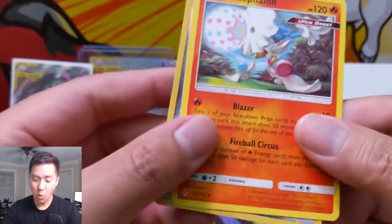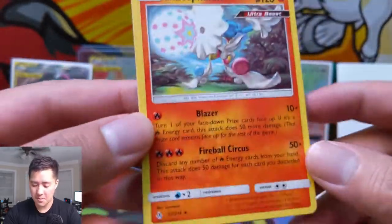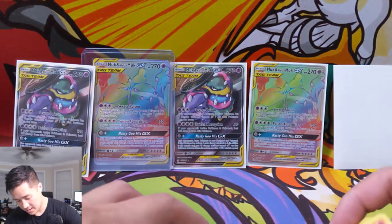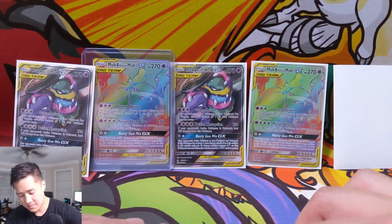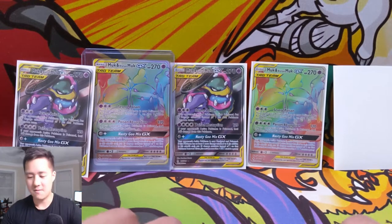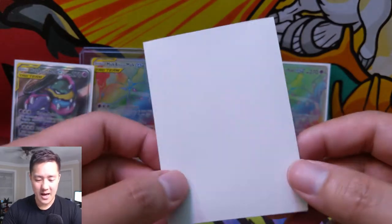For our last pack, can we get some last-pack magic? Blacephalon — that's a very good regular rare, might be the best one as far as regular rares go. It's a pretty strong card. Both Blacephalon forms are always scary, even the regular rare variety. Now let's move on to our last card for this mail day.